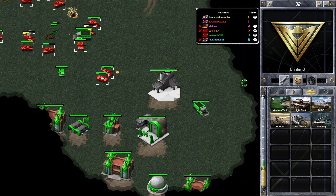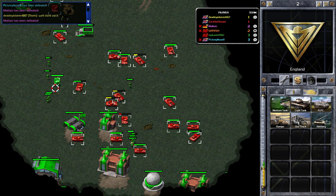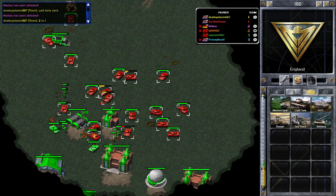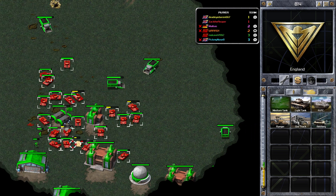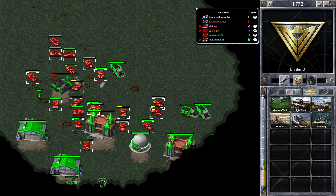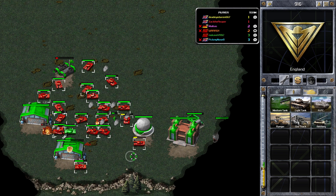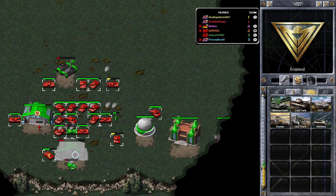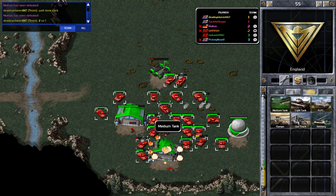His base is quite compact — he might have wanted to spread it out a little bit, to get some of those ore trucks and ore refineries closer to the ore patches. I usually stretch out my bases: it makes it harder to defend but you have benefits in the long run. Now it's just a case of destroying the base — and he's surrendered. Good game.